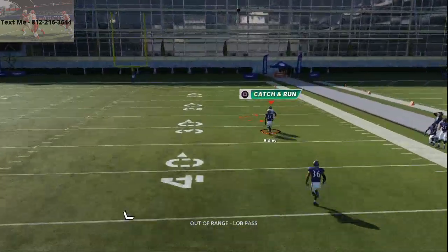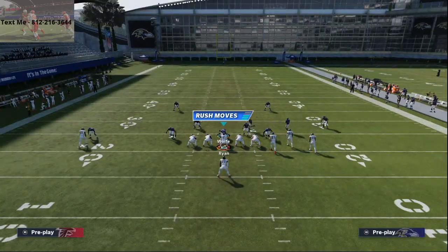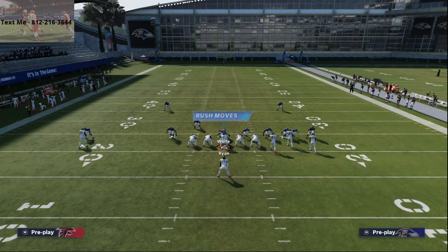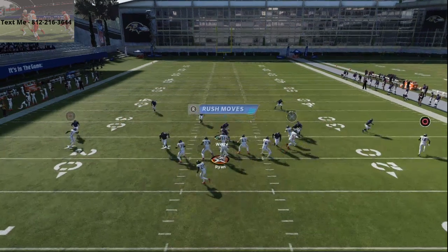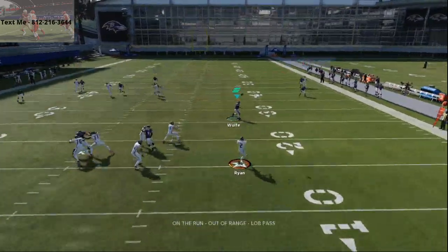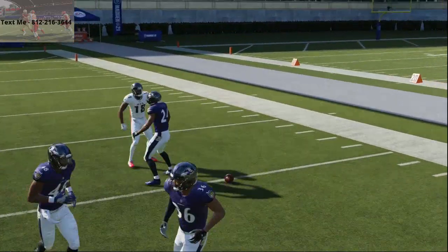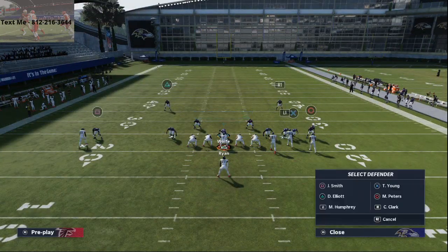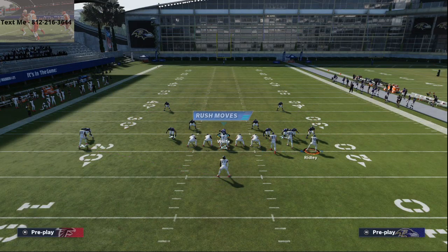Swerve him to the inside — Calvin Ridley's route is going to beat cover 2 when it's pressed. When it's shaded over the top, we'll show you the simple route. Get him way out there, let him set, and then go. Pass lead up — it's kind of a one-on-one. You do want to have your best receiver at the solo position. Part of it has to do with the fact that Julio Jones is Julio Jones. He's going to cut in and then cut out, and you can lob it over the top.